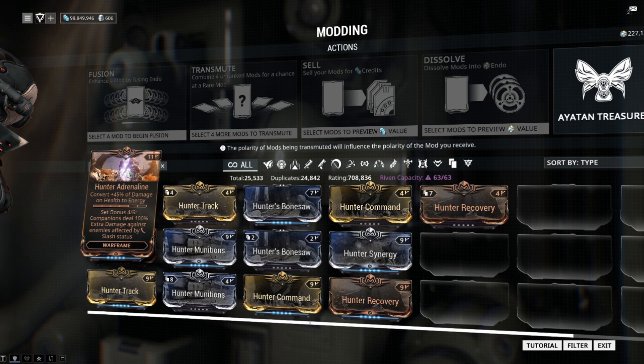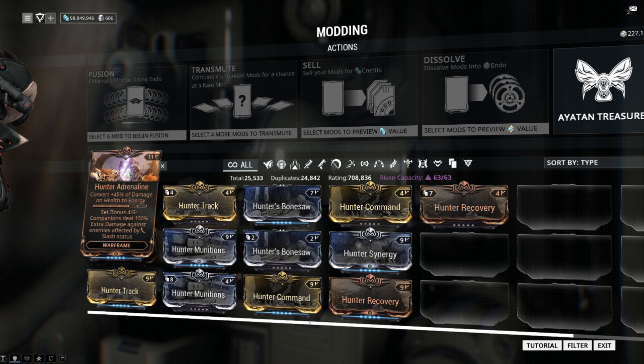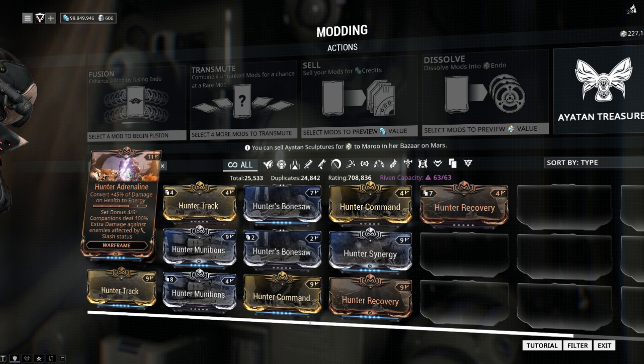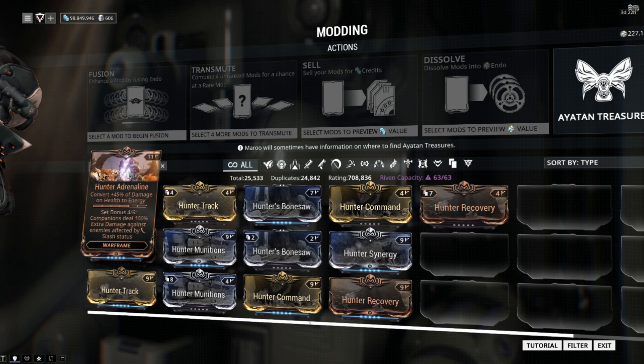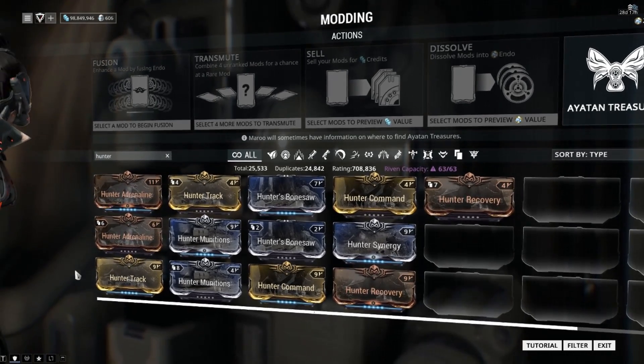Hunter's Adrenaline converts 45% of damage on health to energy — basically an amped-up Rage. Rage is 40%, and Hunter's Adrenaline is a little bit cheaper on the drain for your mod slots. So it's a replacement for Rage, or an upgrade to Rage as some people might see it.